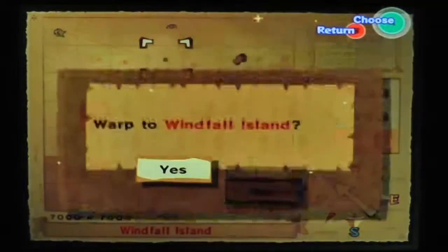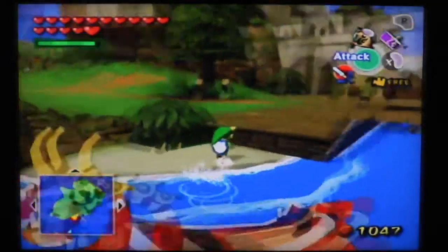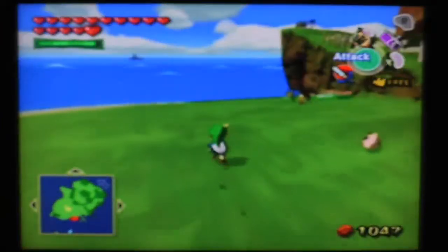We're going to quickly warp back to Windfall, because we still have two more heart pieces to get. Let's hop on in there, shall we? Screw the docks — this is where I'm docking my boat. After we activated the lighthouse, there was a little chest that appeared. So let's go get that now.